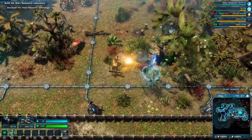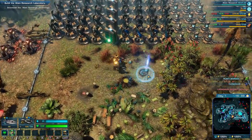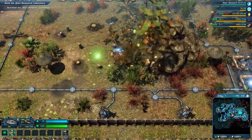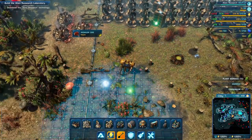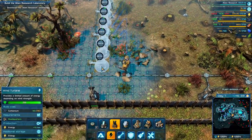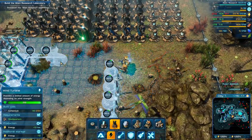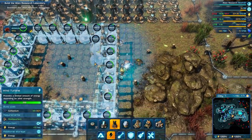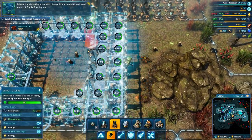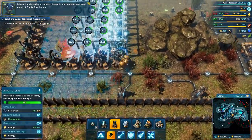I'm gonna blast mine the forest for a hot second here. No trees. No mushroom - oh, that is tough. Okay, I can actually just chop. There we go. I forgot about this, but I probably have access to the renewable energy tech. I'm detecting a sudden change in air humidity and wind speed - a fog is forming up.